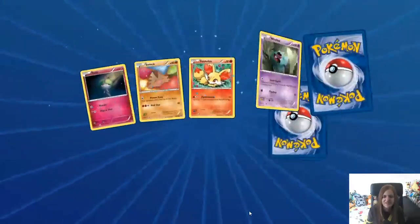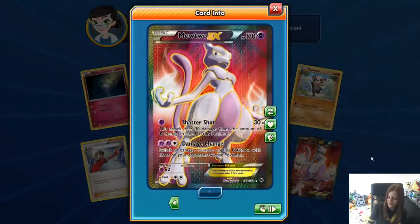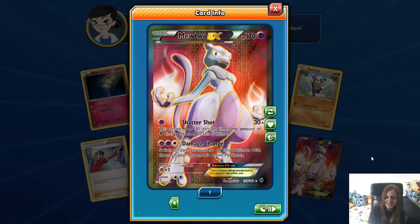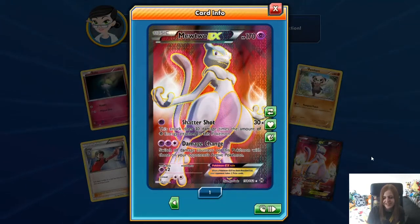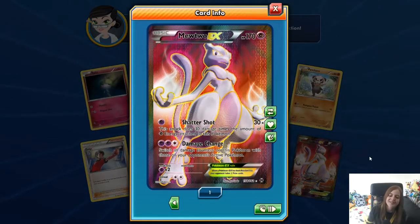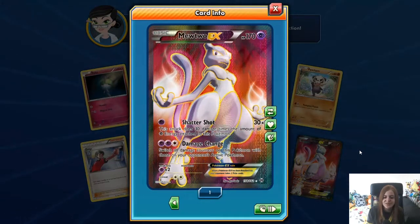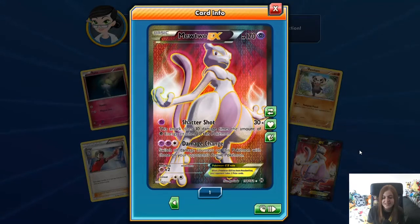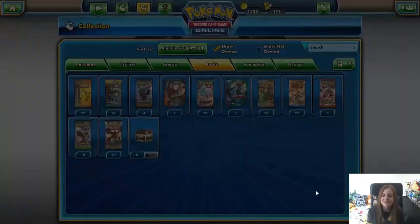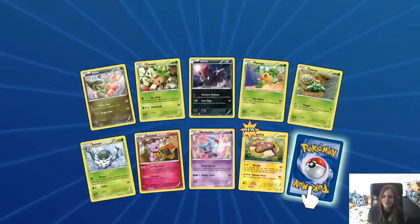One more pack after this one to open. Full Art Mewtwo EX. I'm pretty sure I have this one. Shattershot: this attack does 30 damage times the amount of Psychic Energy attached to this Pokemon. I remember this card — I've been destroyed by this card online quite a lot. Damage Change: switch all damage counters on this Pokemon with those on your opponent's active Pokemon. Broken! No, there are more broken cards, but that's a good one to pull. Happy with that — good full art.